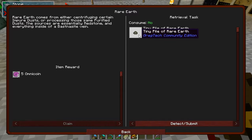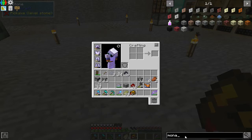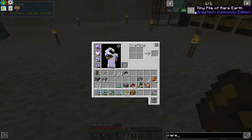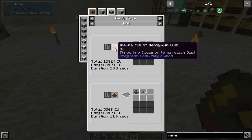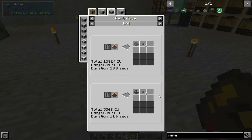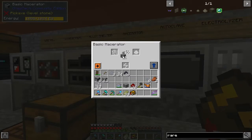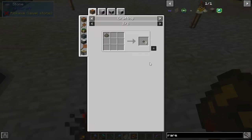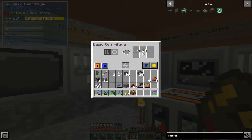Oh, you need rare earth first, right? Tiny pile of rare earth — what the hell makes tiny piles of that? Macerate piles of monazite. Well, that's good to know. The thing I'm doing will eventually do the thing that I'm going to do.